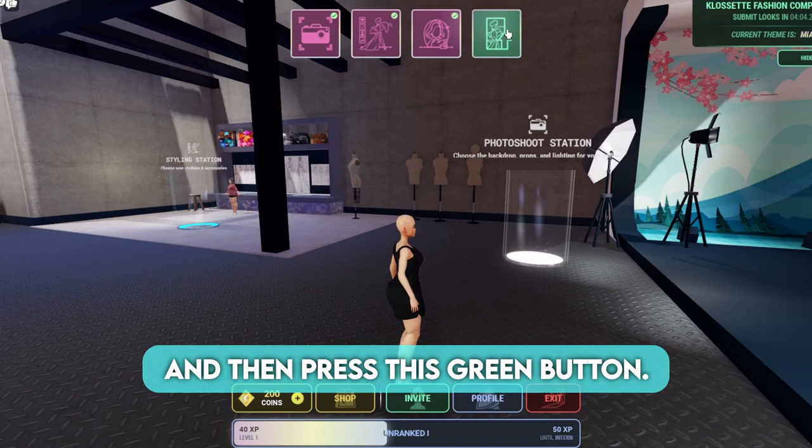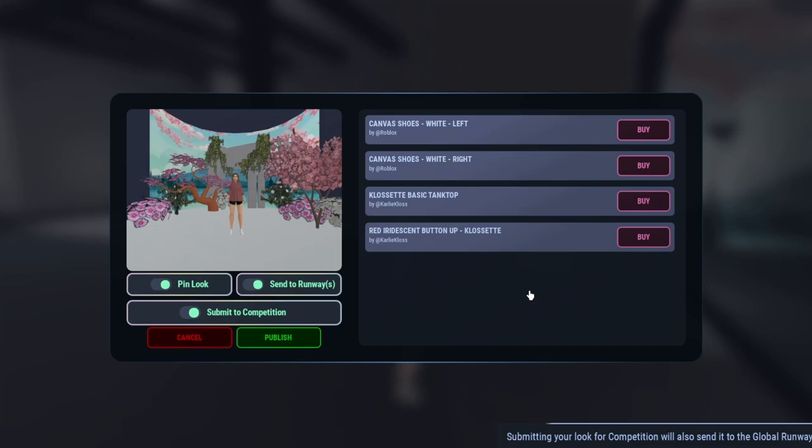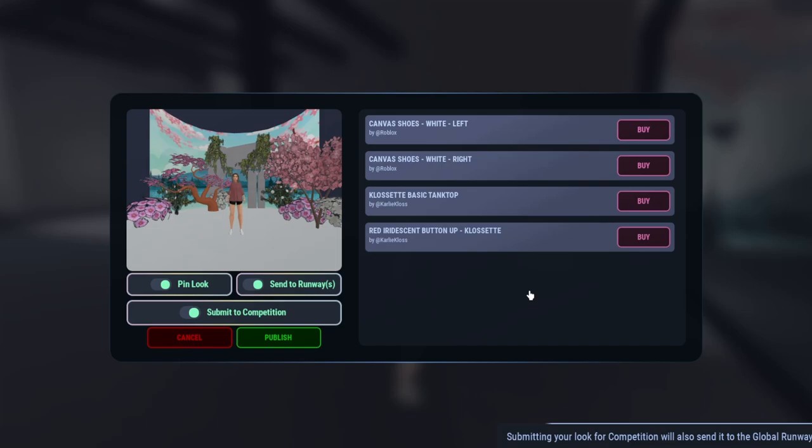Once you're done, press close, and then press the screen button. Press submit to competition and then publish. Then you should get the item and badge.